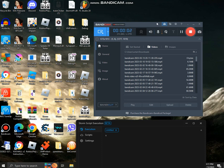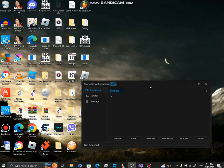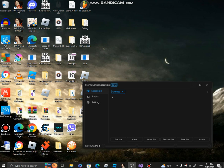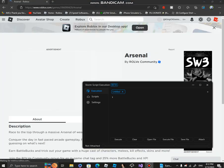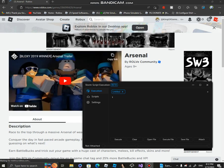We have Storm again. Storm is the best script executor you can find — it has no key system and has almost every single script execution feature. We're still improving it, and in this video we're going to be exploiting in Arsenal.